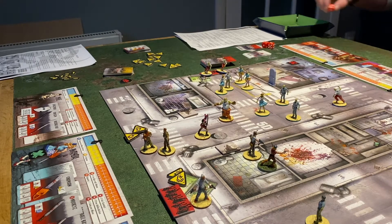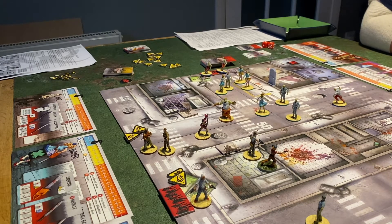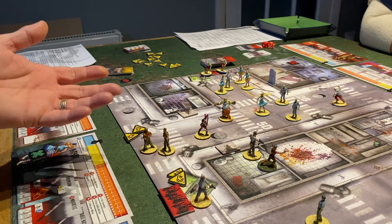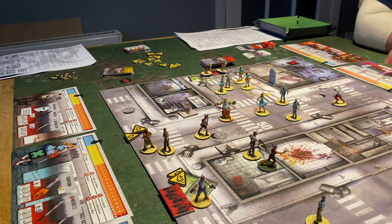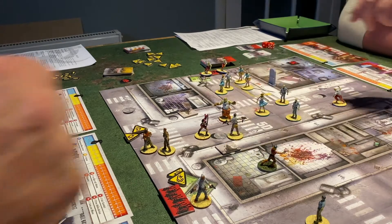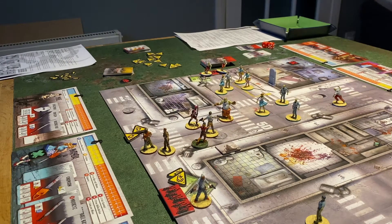Amy needs to fight her way out — come on Amy! She swings and misses, swings again — nothing. She gets a free move but can't get out because you need to spend two actions to exit the zone. The options are: Doug comes in and shoots, or Amy takes a wound from the fatty but keeps an item rather than taking a wound from friendly fire. She has space to take one wound.